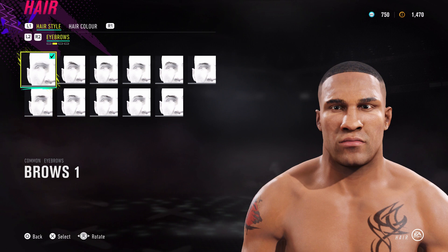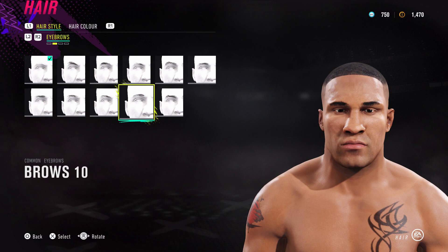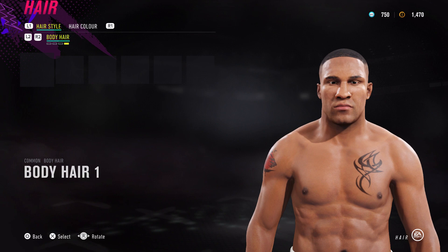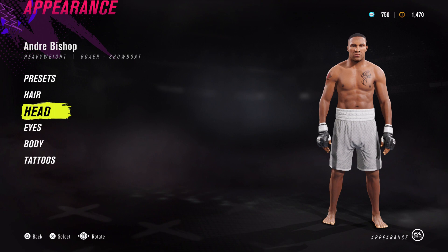For his eyebrows I actually used tattoos. We could go through at the end - I could remove the tattoos and show you some options. Eyebrow 10 could work, or eyebrow 6 as well if you didn't have the tattoo eyebrows. But I put tattoo eyebrows on mine, no facial hair, no body hair - I just want to give him that gorilla style hair.